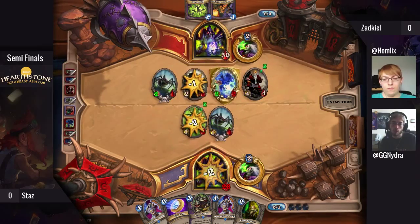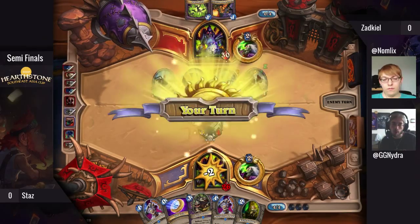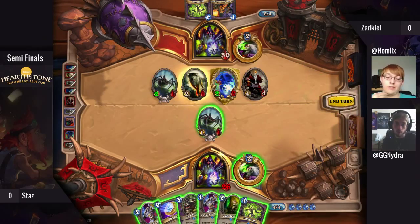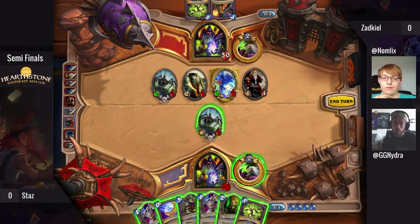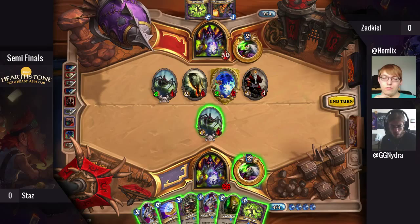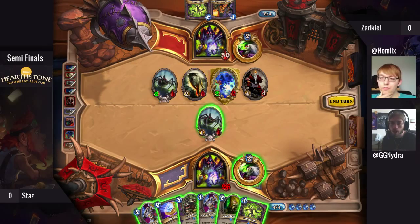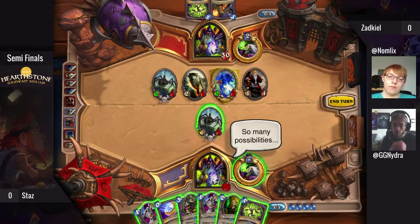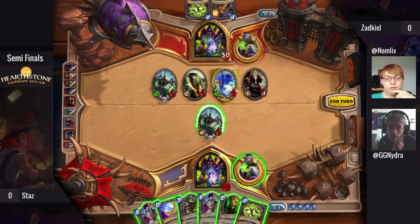The Zoolock mirror is one of the more interesting matchups, and I'd put the mid-range Hunter mirror as equally entertaining and skillful, just for the reasons we just mentioned. Looking at the game now, Zadkiel is the aggressor in this matchup. He's running low on cards but has a huge board position, so Stiles will have to stabilize here.